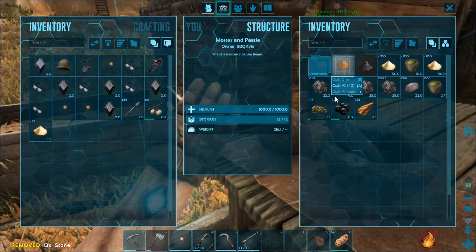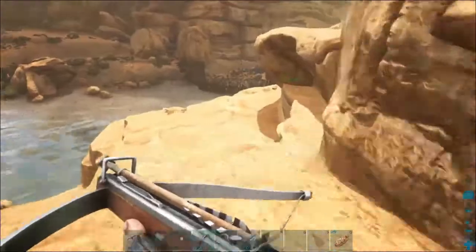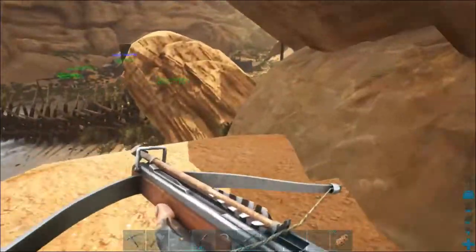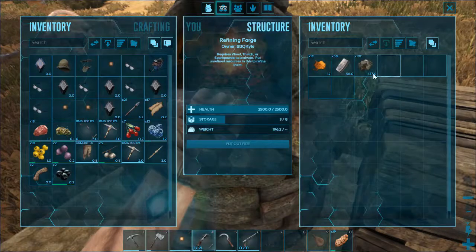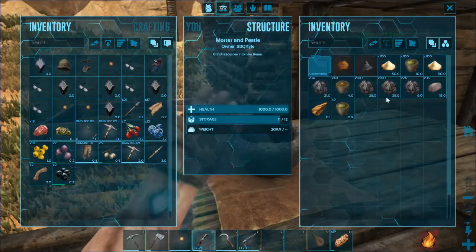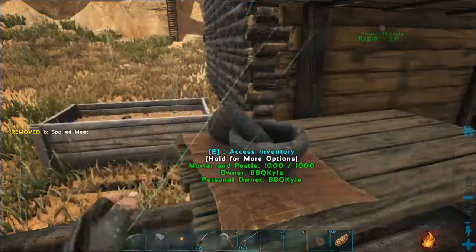Damn it! Ugh! Just trying to make some spark powder and it locks up. So how far back am I? This is before I put the metal in the forge. I almost had enough forged for the rifle — or refined, whatever the hell you want to call it. I was in the upper 80s, I think I had like 87. I think it's when I'm trying to make a large amount of something in here that it's locking up. So until the next update, I'll just try making small batches.